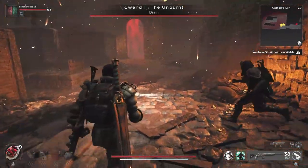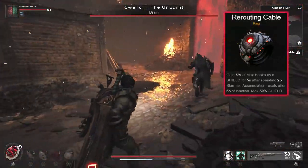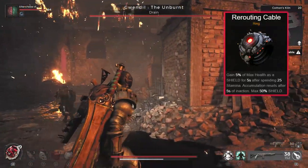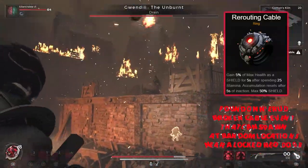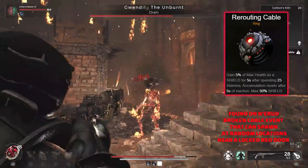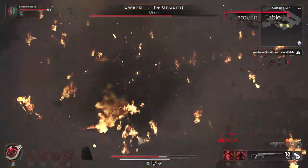From damage over to one of the best shielding generator rings in the game, and that's going to be the Rerouting Cable. You're going to gain 5% of max health as a shield for 5 seconds after spending 25 stamina. The accumulation resets after 5 seconds of inaction, and you can get up to a maximum of 50% shield with this ring. Definitely worth having for anyone who likes to be defensive.